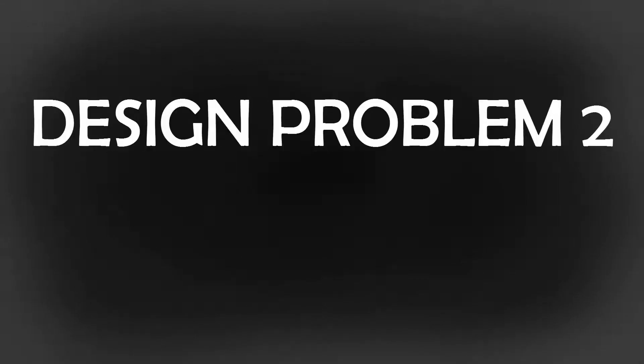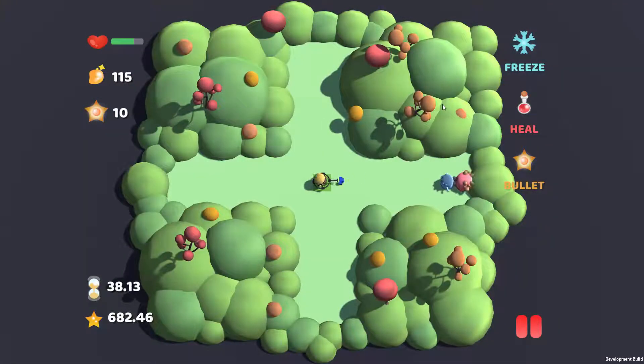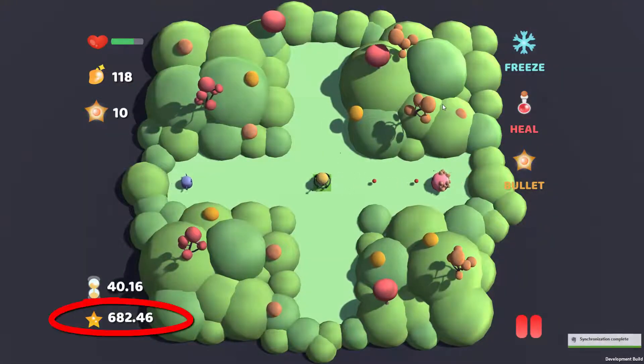Our second design problem came with the balancing. We made three levels of difficulty, but they weren't well balanced. The easy level is rather great for people starting up the game for the first time, but normal hardly feels any different, and hard is just plain easy. At the bottom of the screen, you can see my record — almost 700 seconds — and I didn't lose, I just stopped playing.